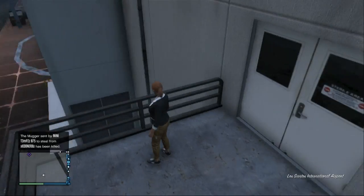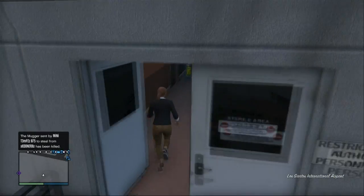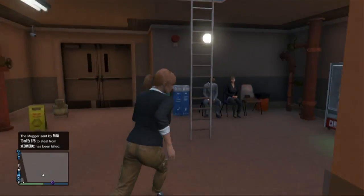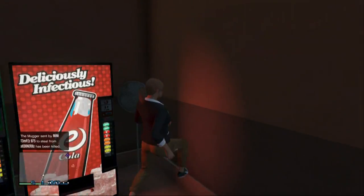You need to come to this location that I'm showing you on the map now — it's right at the back of the map by the airport, so it's really easy to get to. You need to run through the door right in front of me where I've just run through, and then turn to your right and run again, and right in front of you is a soda.